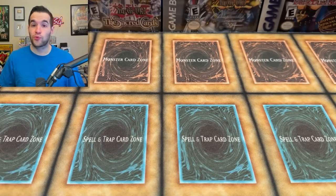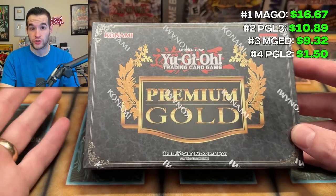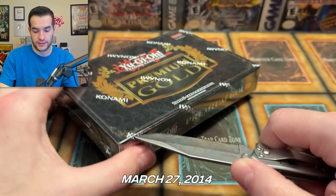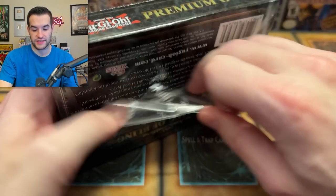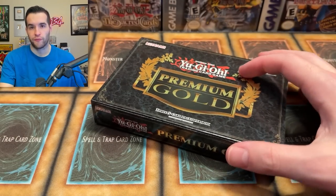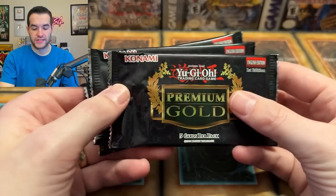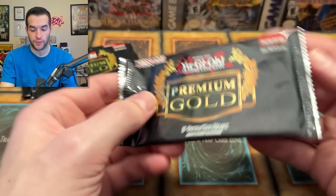Now we're on to the original Premium Gold, which came out March 27th, 2014. I think there's going to be three packs inside. It seems like Premium Gold always came out in March — they switched up that strategy with Maximum Gold. So these were the reprint pack of March for a long time; now they've kind of turned into Ghosts from the Past or whatever. There are a lot of reprints in here. Let's see if we can get something big.